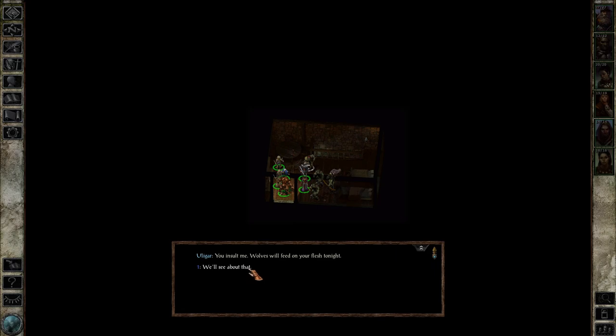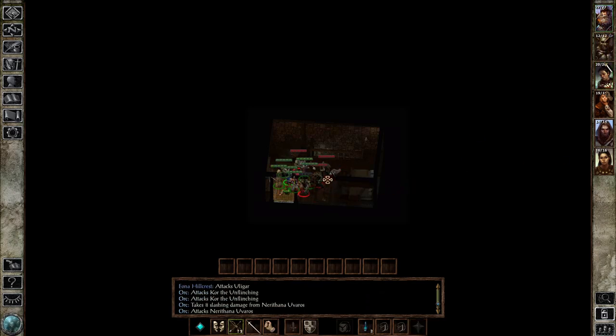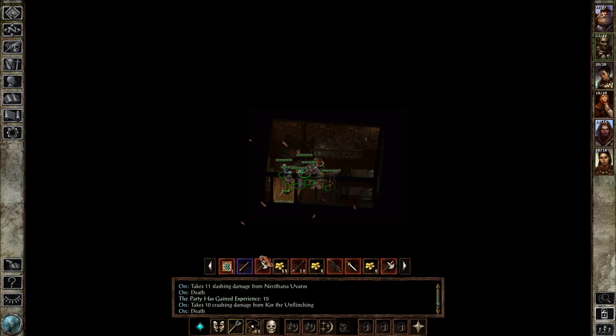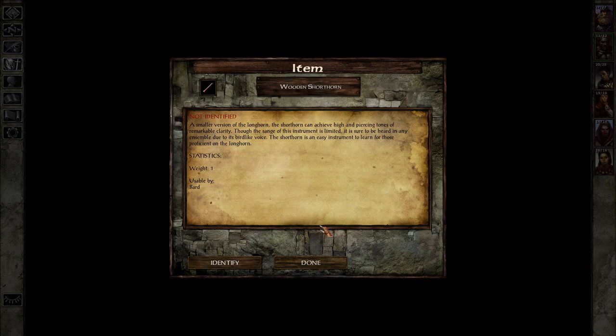We'll see about that. Moving the wizard back — let's not have that happen. We have an archer there. We are absolutely smushing them. Also, there is a wooden shorthorn here — is that the random item? A smaller version of a longhorn, the shorthorn can achieve high and piercing tones of remarkable clarity. Though the range of this instrument is limited, it is sure to be heard in any ensemble due to its bird-like voice. The shorthorn is an easy instrument to learn for those proficient on the longhorn.